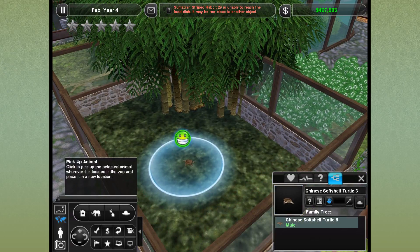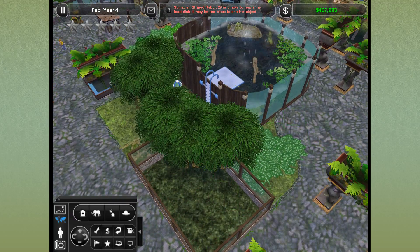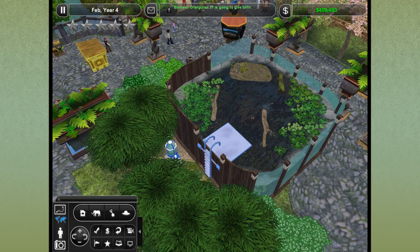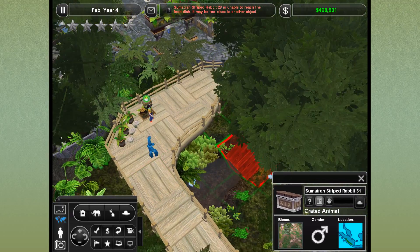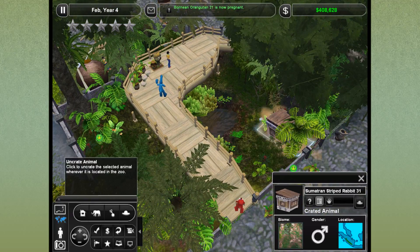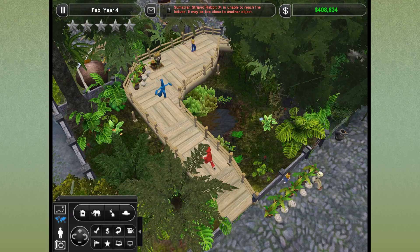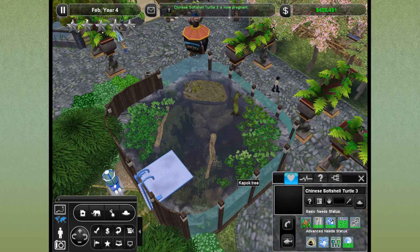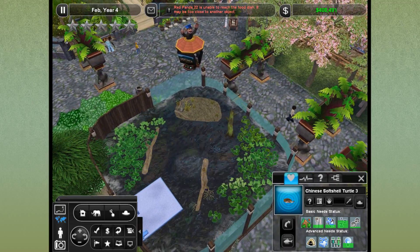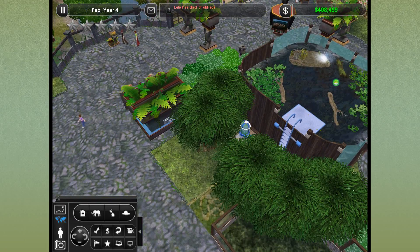Let's check in on our Chinese softshell turtle female. I love the big zoo because it keeps us so busy. Are you just wandering around? Did you make your little nest? She might be one of those mods where they can get pregnant but never lay the eggs. And apparently we have another escaped Sumatran striped rabbit. We might have to redo the entire Sumatran striped rabbit exhibit — it is literally over a real-life year old and my Zoo Tycoon 2 building skills have gone way up since then.